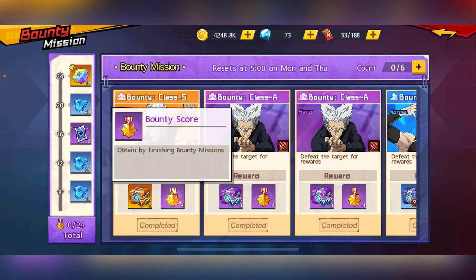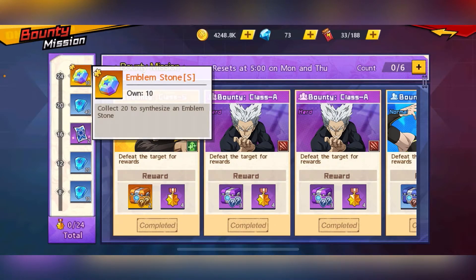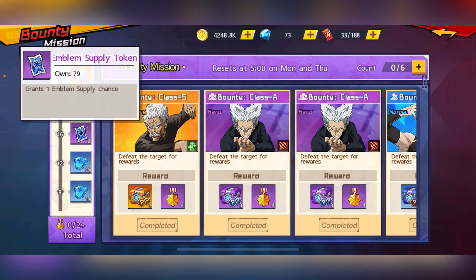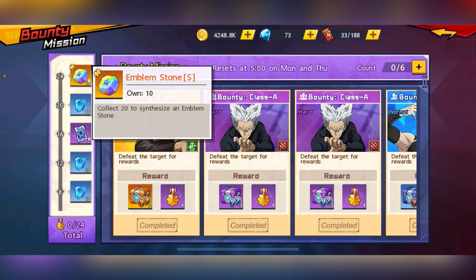The Bounty Score fills up your Bounty Mission meter on the left side. Once it reaches 24 points, you'll unlock an emblem stone and can start up your emblem. If you don't hit the full 24, don't worry — the meter stays. On the next reset you'll come in with 16 points already, so you only need 8 more points to get the emblem stone.